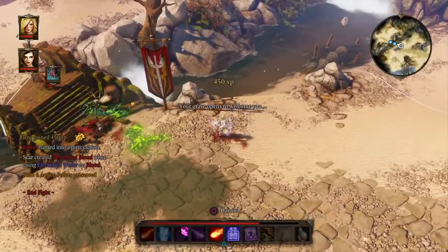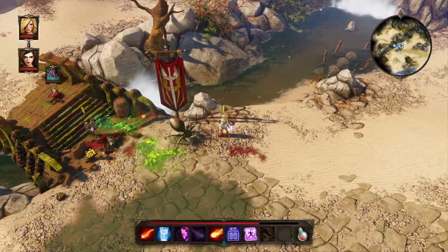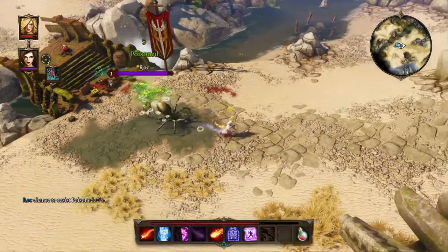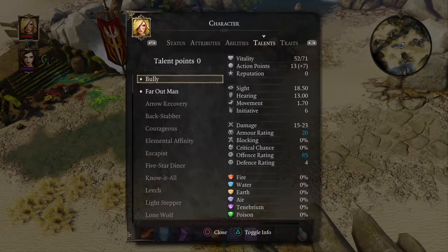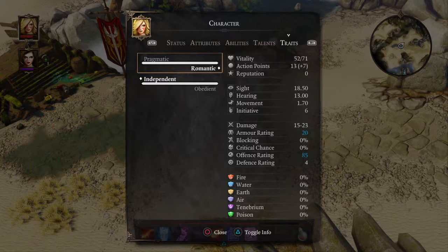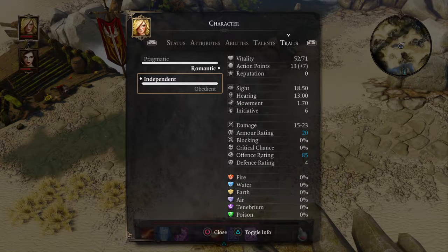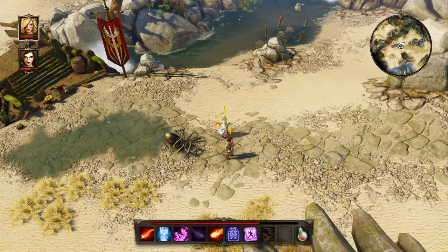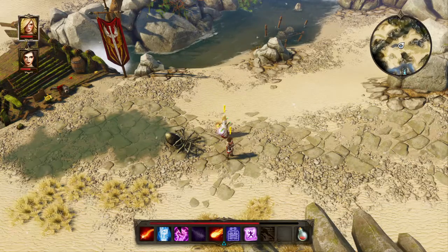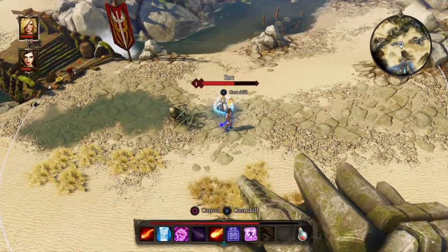'Your grave opens to welcome you.' Don't go into the poison area — she just went into the poison area. We're still obedient — now we have two points in obedience, because earlier we did not follow the soldiers when they were trying to ask us to go with them. Let me heal this person first because she has been damaged.